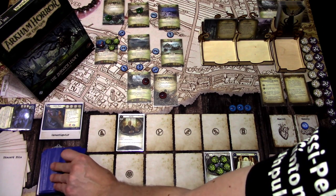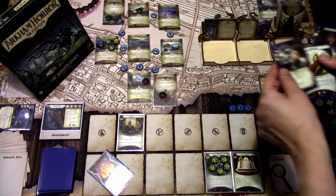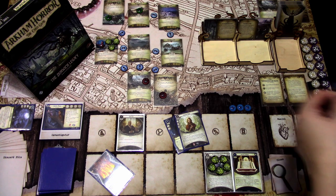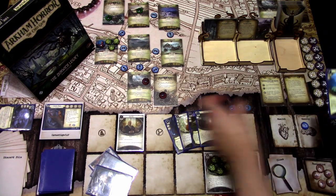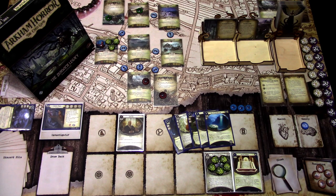I've pre-shuffled the deck, so let's draw our opening hand. We draw the Crisis of Fate, so we get a Radiant Smite — I'll keep that. I keep the Guardian Spirits. I'll keep the Scene of the Crime. We also get the Hallowed Mirror and Rite of Sanctification.